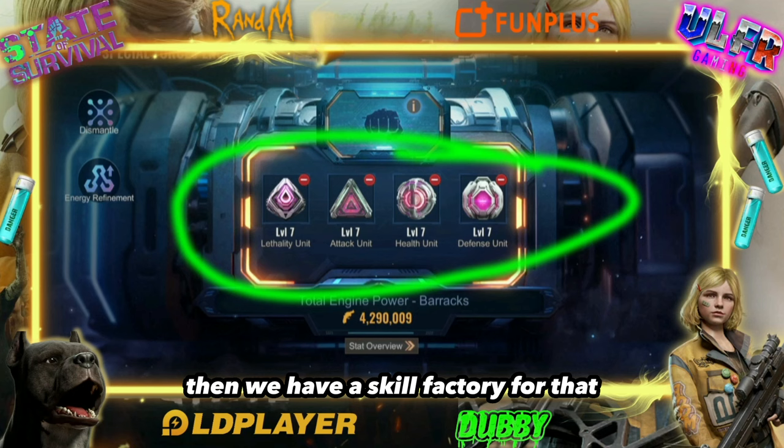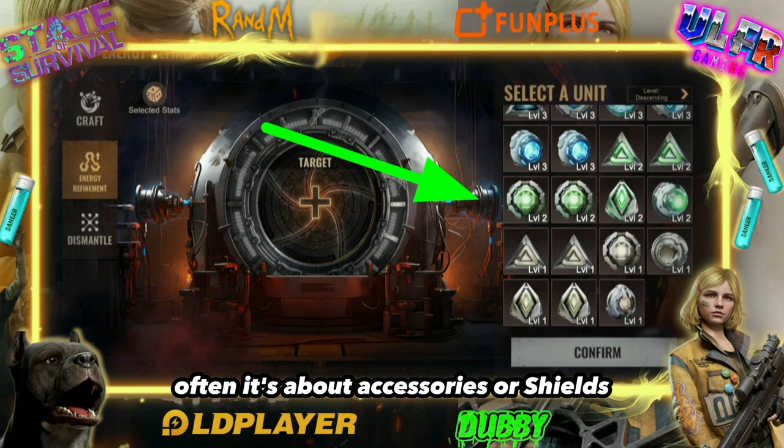It's not an easy word for a French speaker — 'engine' means a disease in French. You know this system from many games. Often it's about accessories or shields, but here it's skills.